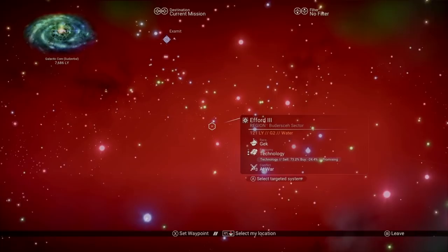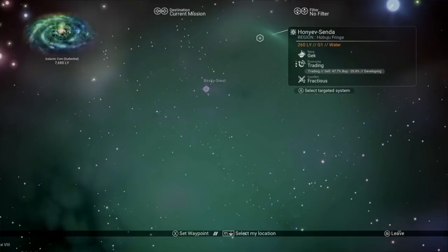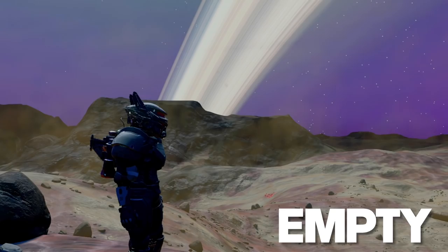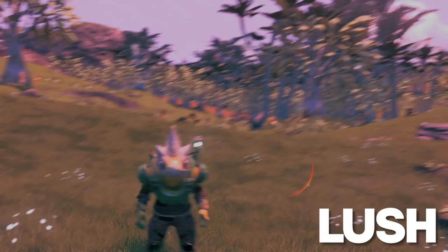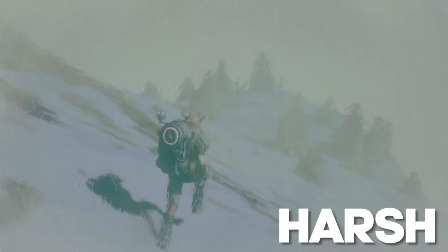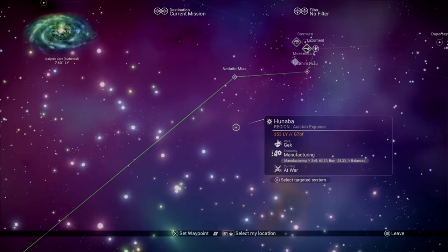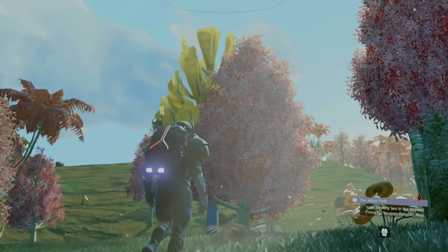The four types are normal, empty, lush, and harsh. Don't worry, every galaxy is still made up of all biomes, but depending on its type, that determines the likelihood of coming across that type of biome. So, for instance, if you're after a paradise planet, your search will be a lot easier if you're in a lush galaxy.